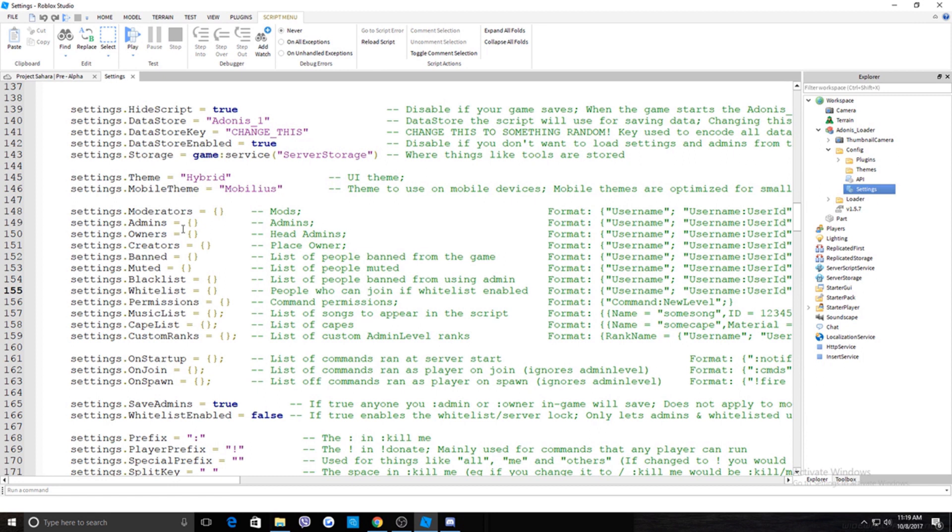To add someone as a Moderator, use this format: two quotation marks separated by a comma, then another quotation mark. You put the username inside. For example, 'fatboy101' and 'skinnygirl505.' If you want to add more, separate with a comma and quotation marks. If you only want to add one, you don't need the comma.